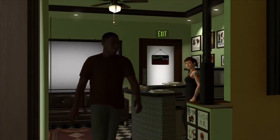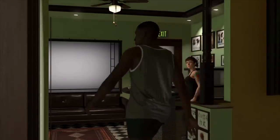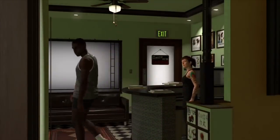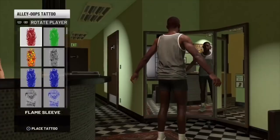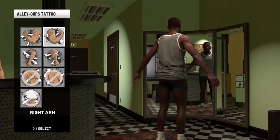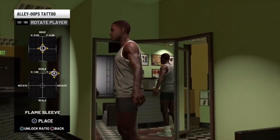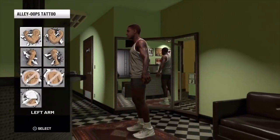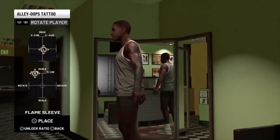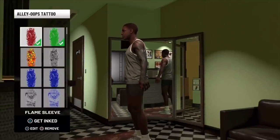Once you pick all your tattoos, all you want to do is equip them on your character. We're going to put them on the left arm, right arm, and legs. Just put the tattoos anywhere so you can see the glitch is 100% working still. I'll be back once I'm done setting up the player.